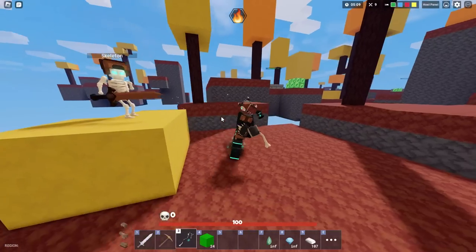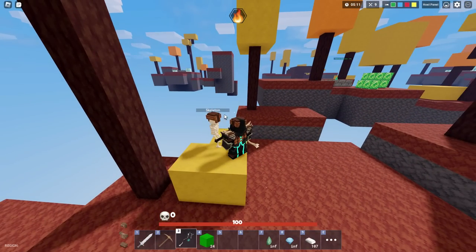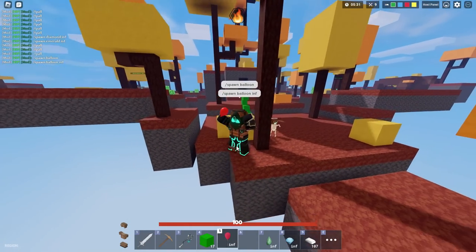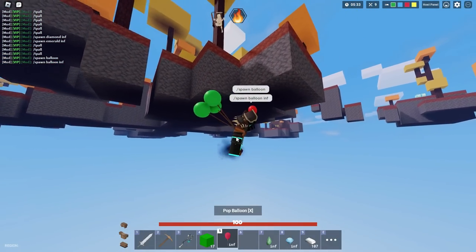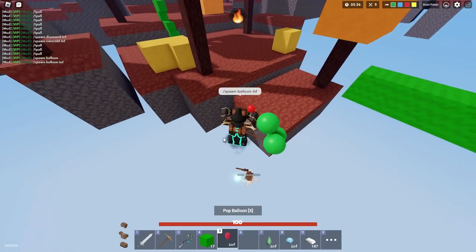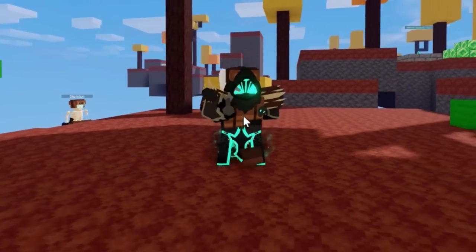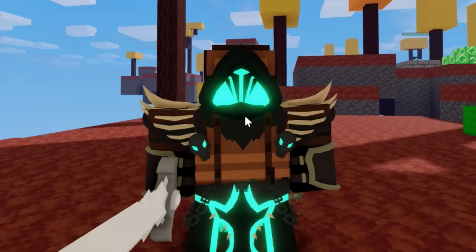It just fell in the void, but then it just teleported to me. So if I go into the void, will my skeleton go with me? Whenever the skeleton falls into the void, it will just teleport back to you. Comment down below how you rate this kit — I give it an eight out of ten.